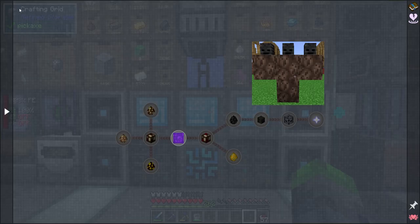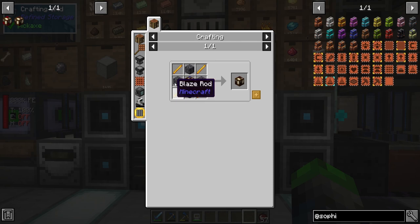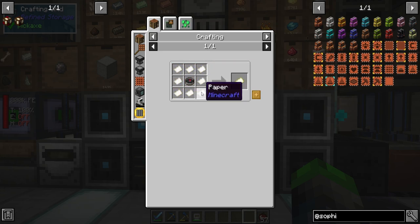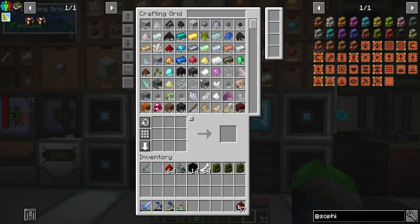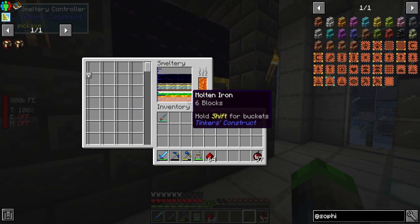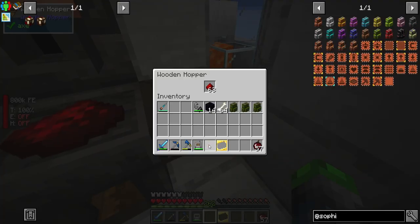So obviously we need to enter the Nether, but first we need to make these map generators so we can do some fun stuff. We're going to need a bunch of compasses, and in this mod pack, the compass is made by pouring molten iron onto redstone. I've already got the molten iron in here, so we can just go ahead and select that. That looks more orange than it used to — I might be crazy.